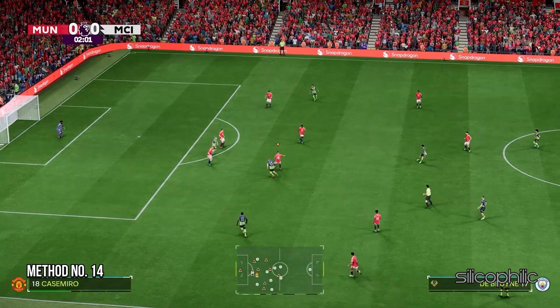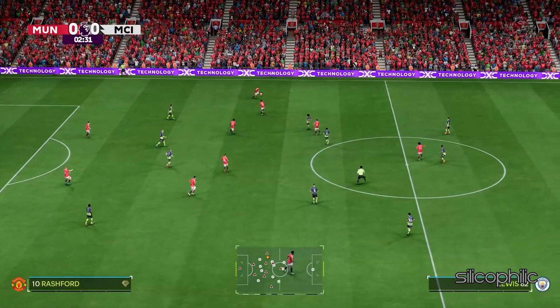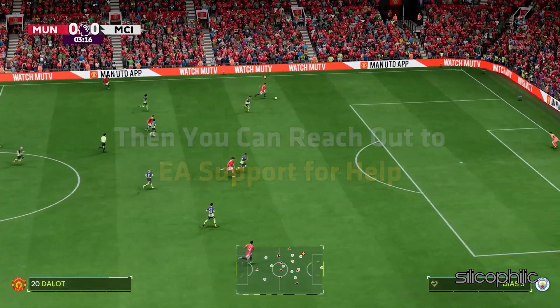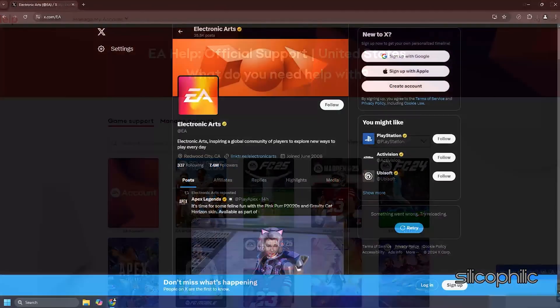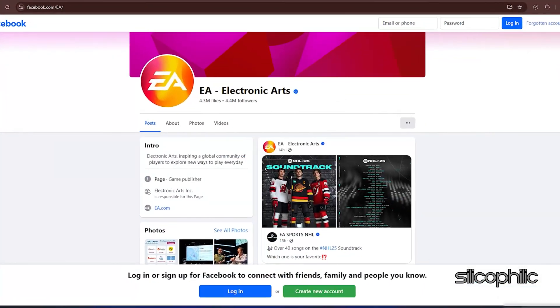Method 14: Contact EA Support for help. If the methods shown in this video could not fix the EA anti-cheat error while playing FC25, you can reach out to EA Support. You can get in touch with live support through the official EA Help site, or you can reach out via X (formerly Twitter) or Facebook for help as well.